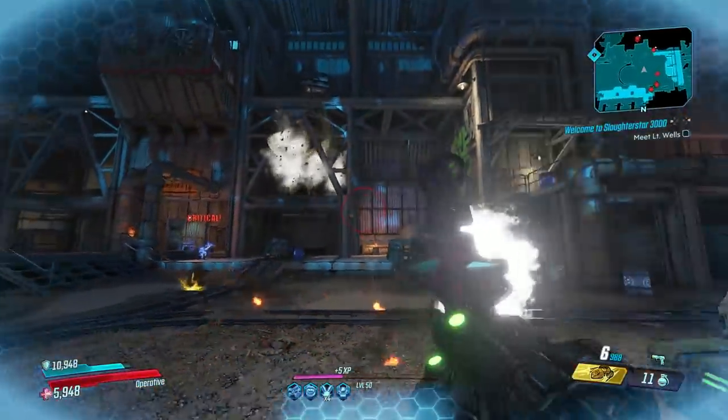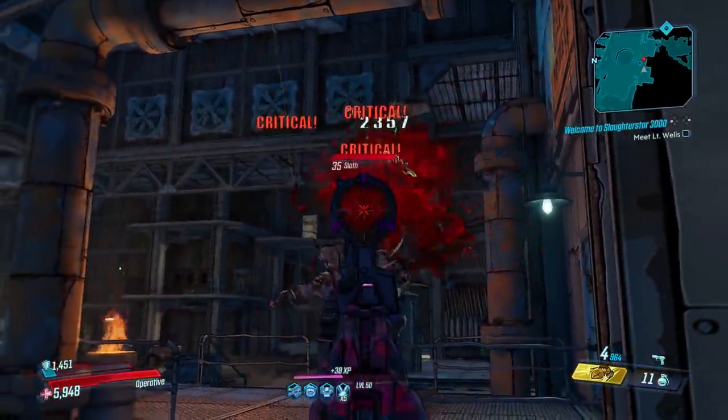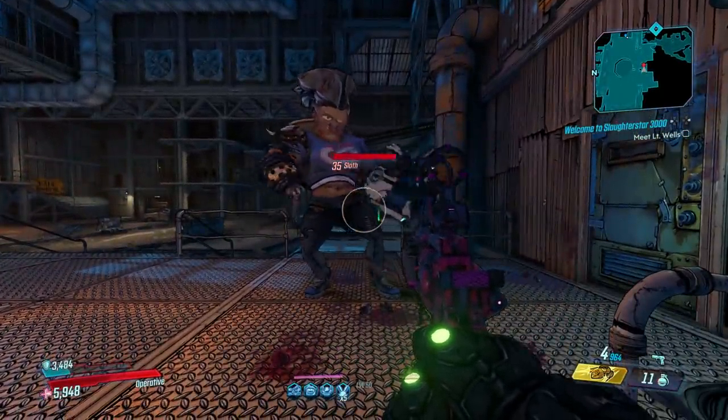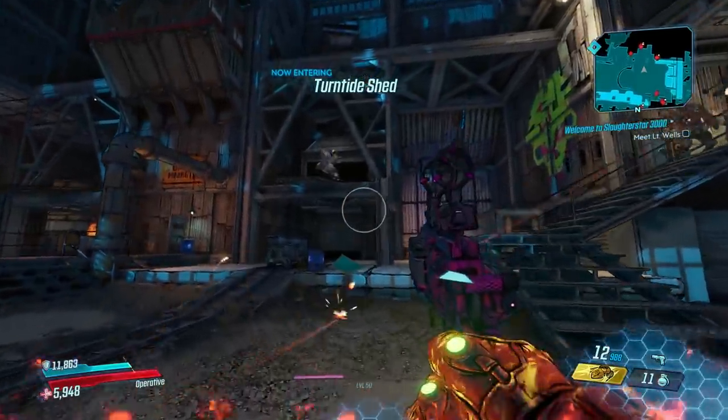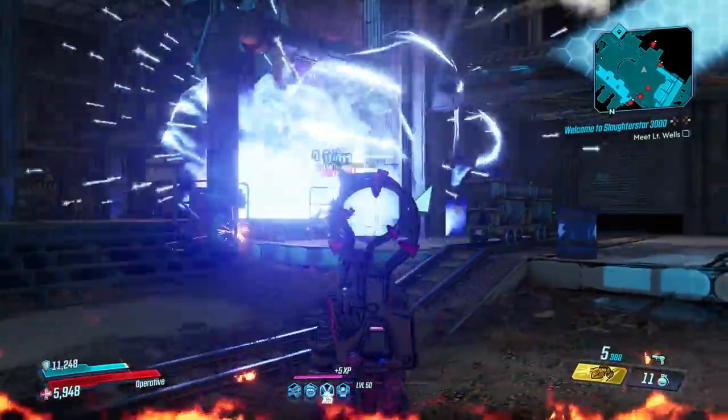Remember that with these rare badass enemies, when you find and kill them, other people on your friends list will see that bounty pop up on their bounty wall in Sanctuary so they can go hunt and farm them too. Sloth and Thonk are a pretty typical hog and rider style enemy, and they will always spawn from one particular platform when they spawn at all.